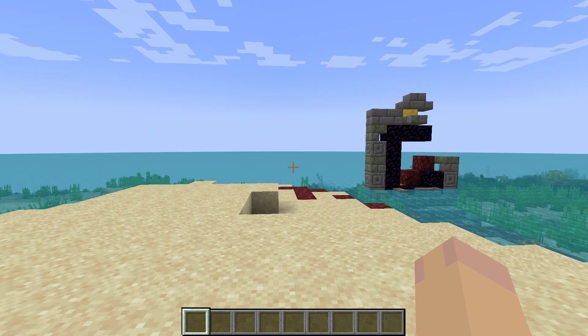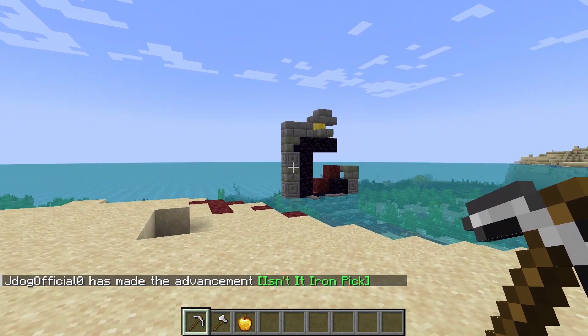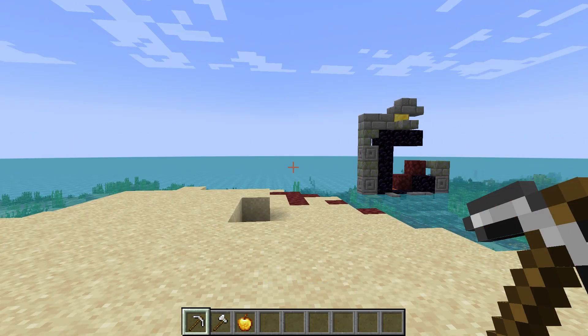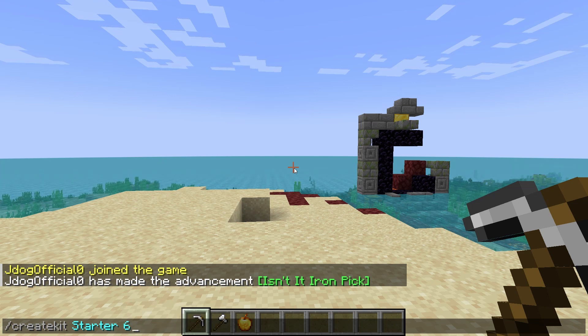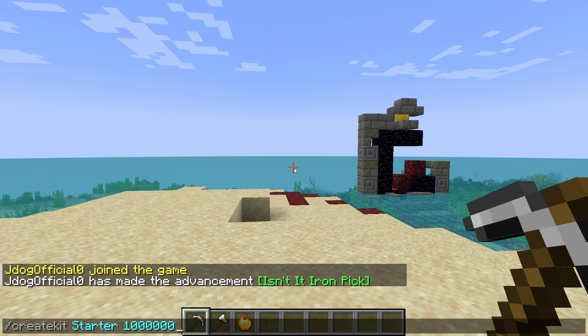To use the plugin, first fill up your inventory with what you want the kit to have — let's start with a pickaxe, an axe, and a golden apple. To create this as a usable kit, do /create kit, then give it a name — let's call it 'starter kit'. Pressing space will ask for the cooldown time in seconds. For example, 60 seconds for every minute, or calculate the seconds in a day for a daily kit. We'll add 10 seconds for this test.